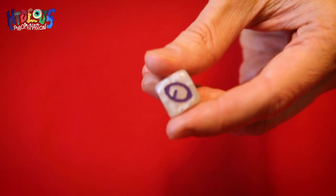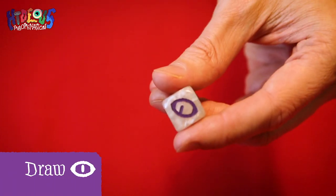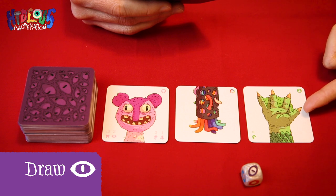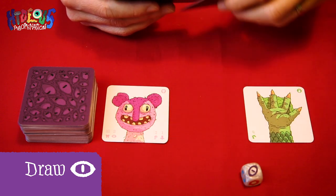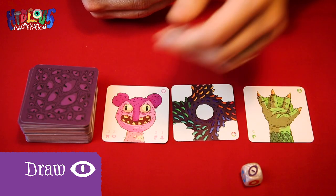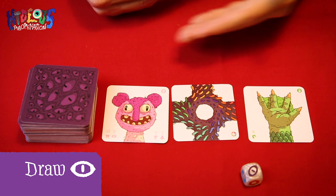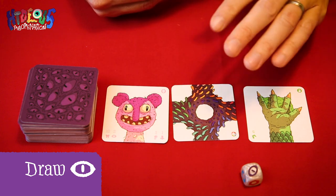First up is this eye icon, which matches the eyes on the back of the deck. This is the draw icon. If a player rolls this, they should simply draw one of the three tiles from the spare parts buffet or take a random one from the top of the deck. If they draw from the spare parts buffet, they should immediately replace this with a new tile from the top of the deck. Note that in the unlikely event there are no tiles available either in the spare parts buffet or in the deck, the game ends immediately and scores are tallied up.